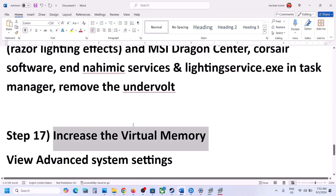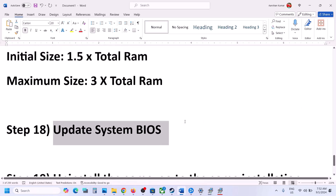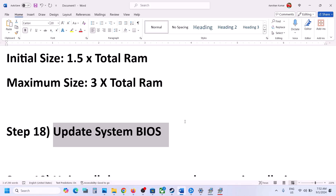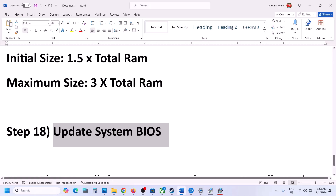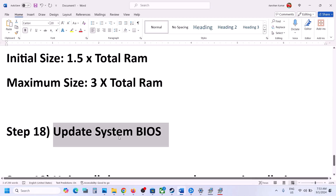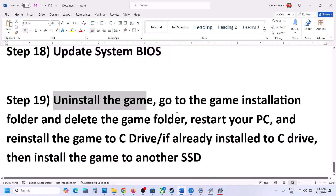The next step is to update the system BIOS. Go to your system manufacturer's website — for example, Dell for Dell computers, Lenovo for Lenovo — select your model number and find the BIOS update. For laptops, make sure the battery is above 10% and the AC adapter is connected during the update. Your system will restart during the BIOS update — do not unplug the power cable. After the update, log in and launch the game.